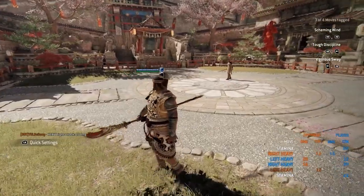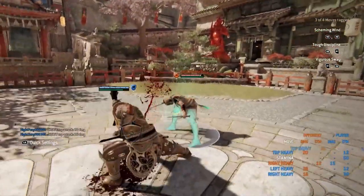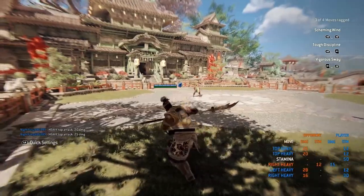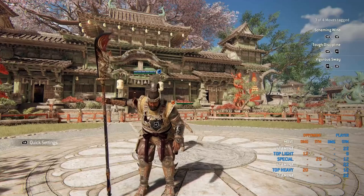The last thing we'll go over is JJ's running attack. The first hit does 20 damage and the second does 25, totaling around 45 damage, and it costs 12 stamina.